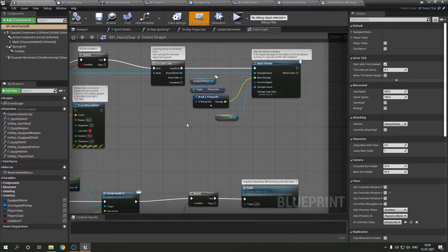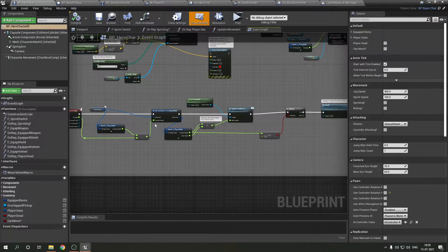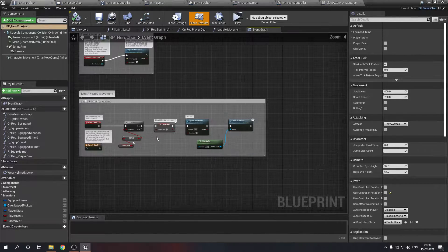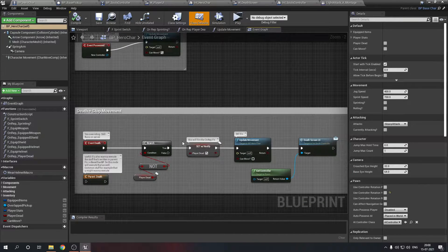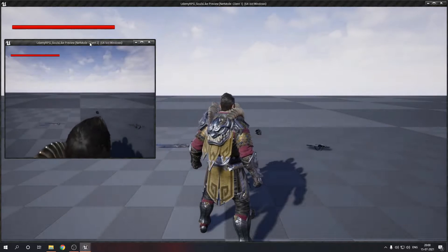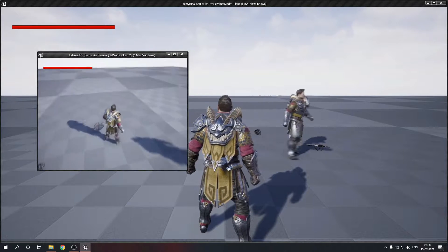Right now two players in the scene can damage each other. Damage depends on the weapon — a sword gives around 20 damage. This is the damage event, which alters the current health. We also have a death event: it makes a widget appear on screen saying 'you died' and notifies the movement component to stop all player movement so you cannot move when dead. We've also made a health bar UI — a bar that is replicated on multiplayer.